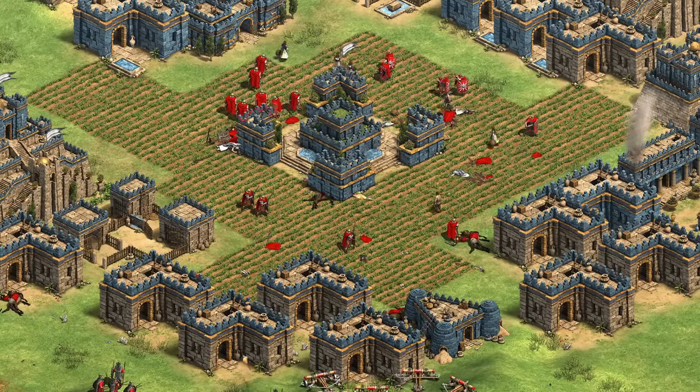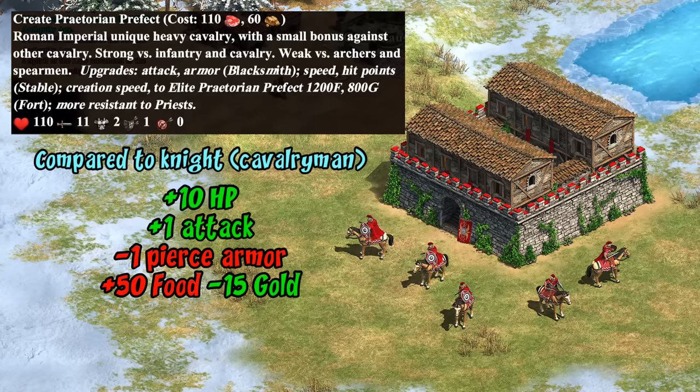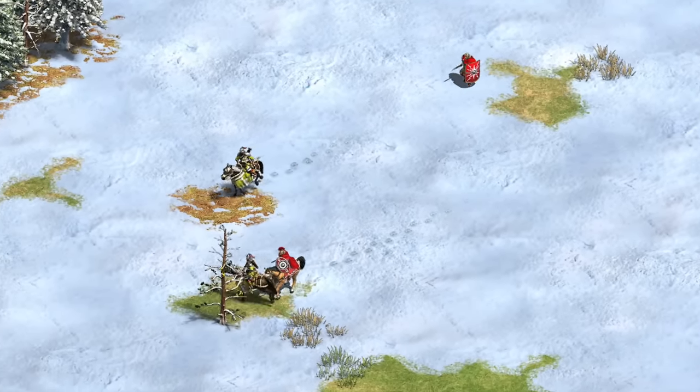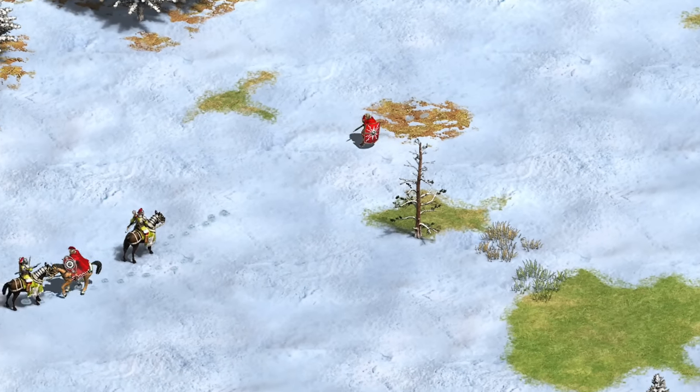Their second unique unit is the Praetorian Prefect, created at the fort — the equivalent of a castle. They're a little stronger than a knight but with less pierce armor and cost 35 more resources overall, so at first they may seem like a worse version of the regular knight. However, they have a hidden small bonus damage against other cavalry. In testing, it's functionally a mild counter to the regular heavy cavalry line, though it is a bit situational. You can see the anti-cavalry aspect being useful against Numidians, Huns, Persians, or Parthians, as all of them are incentivized to make cavalry or cavalry archers, which is something infantry alone would struggle against.